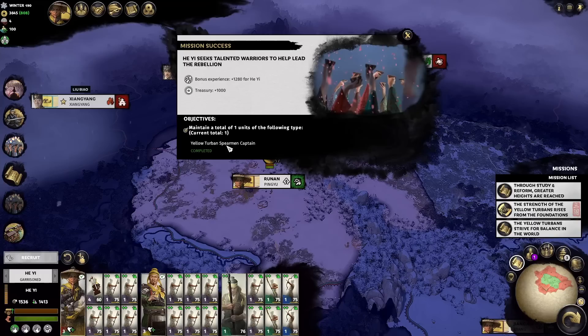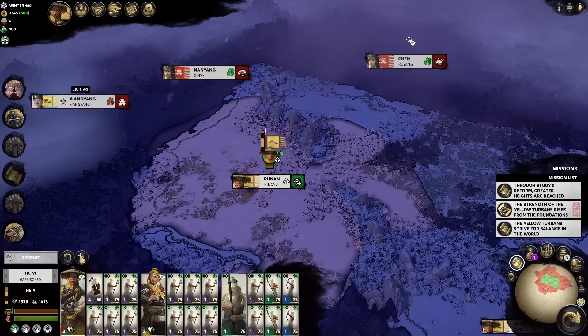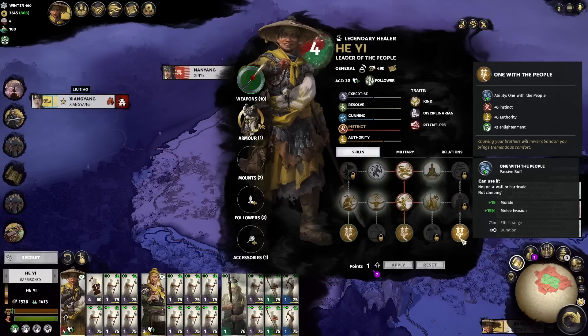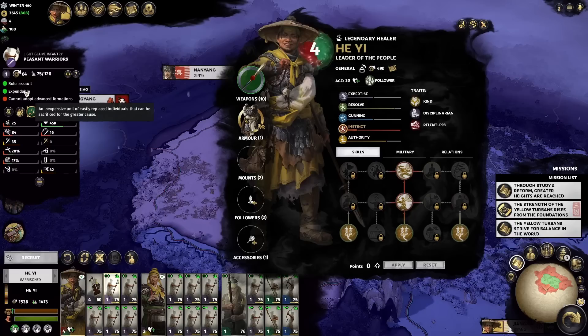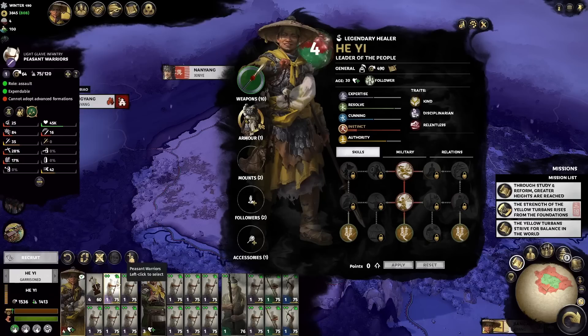We finished the mission. You can get rid of those units later when you have another general — right now we don't have a good one. Maintaining a full 20-unit army gets us an item. Our new mission is to research a reform for the gold book and to reach the Balanced tier. Looking at our generals — we leveled up and we're going to pick up 'One With the People' first, so we can grant 15 points of morale to our units. With this passive in battle, our peasant warriors will have 40 points of morale and become expendable: even if one routes, no one else loses morale — no chain routing.